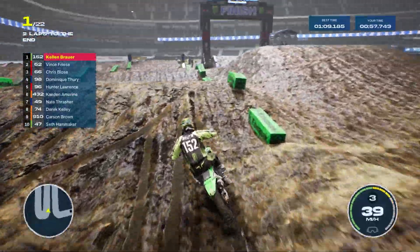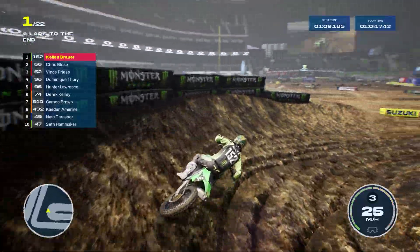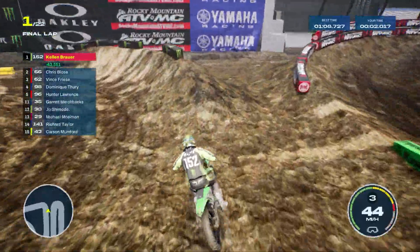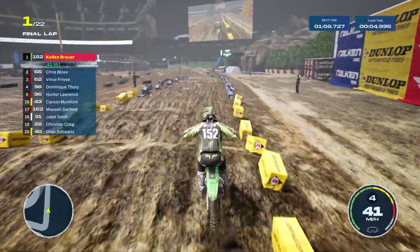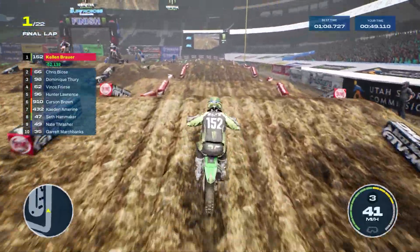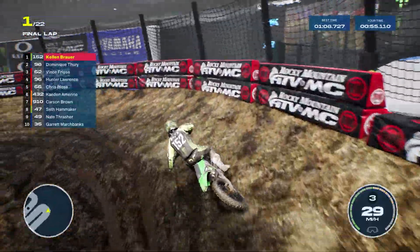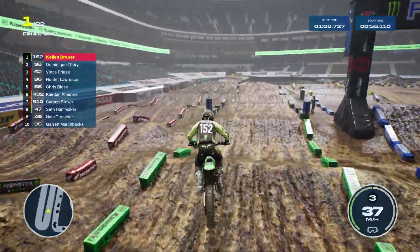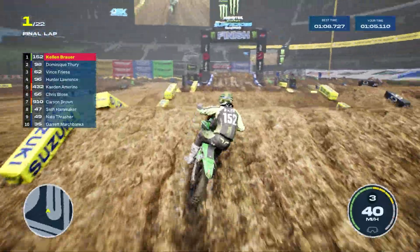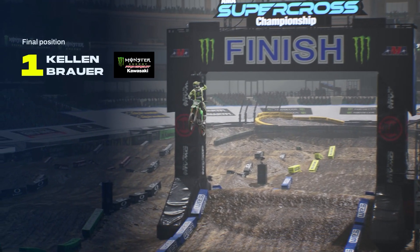Alright, let's give it one last go to bust this quad out. Triple in, go for the quad — oh, that's pretty burly. They maybe made that a little bit too far. In real life that was a line though — triple-quad-single. White flag is out, trying to wrap up the win here at the opening round, so we'll have the red plates too. Final time through the whoops on the last lap — double in, third gear triple on off of this guy right here, just keeping it smooth, staying low, feeling the flow. And we bring it home to win the Anaheim opener in 250 West. Give the crowd a salute along the way.